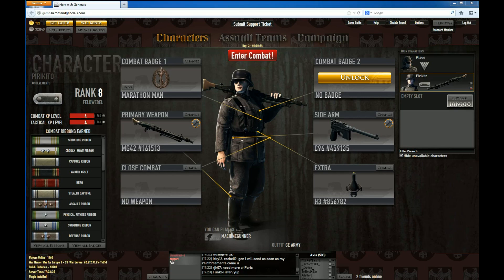Hello there, welcome to the tutorial. This is Piri and I'm here to help you out about some of the questions you might have about Heroes and Generals. First of all, and you probably already know this, but this game is divided in two parts. You got the RTS part of the game and you got the FPS part of the game. The one we are currently looking at is the RTS part of the game.